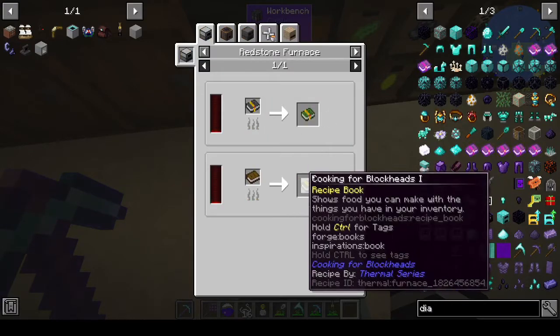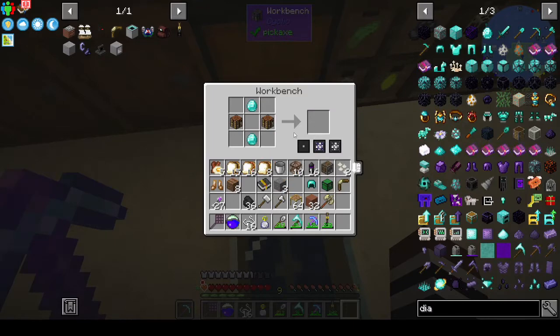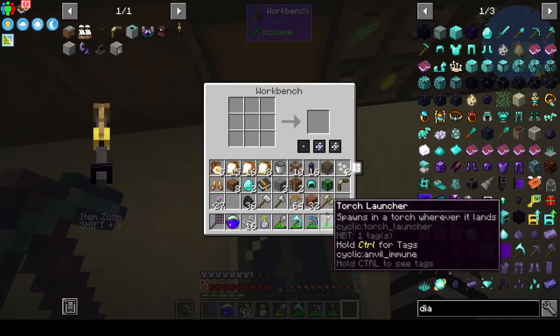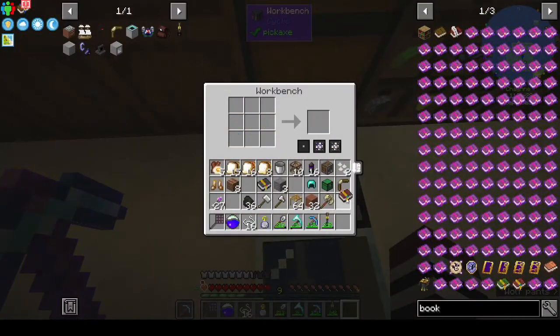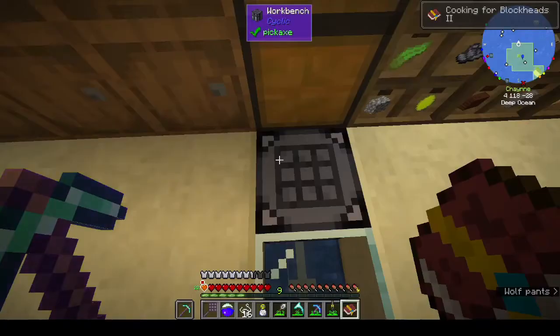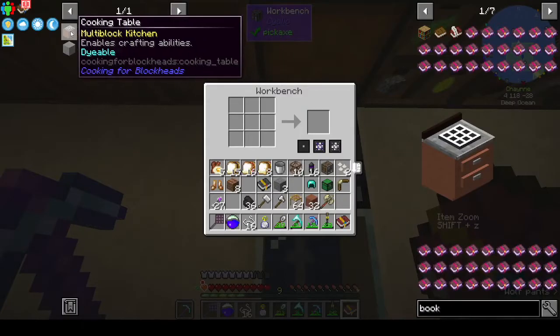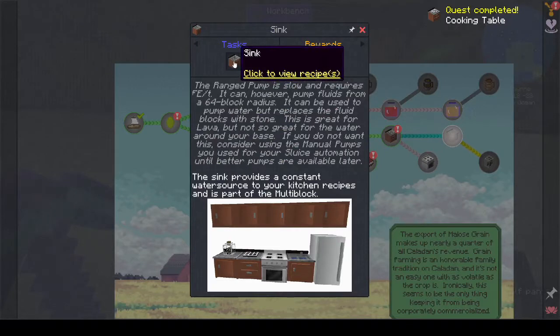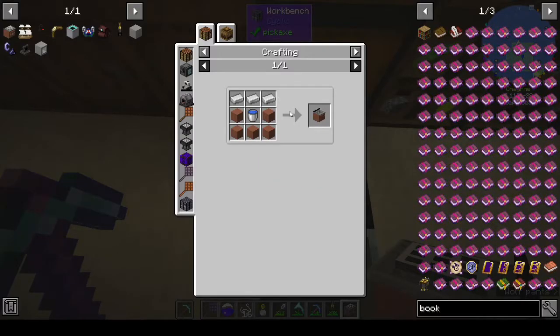Two crafting tables, two diamonds, and the book. That was a quest — yeah, cooking table. The sink provides a constant water source. Ranged pump — we need a water bucket and iron. We need a water bucket, so probably need to make another bucket at some point. Oh, we got our bucket back — that's cool. The sink gives you a pump.